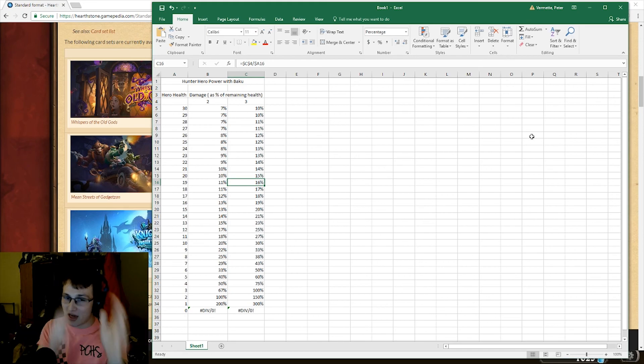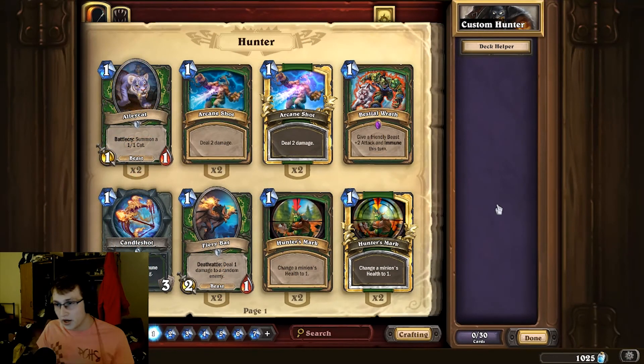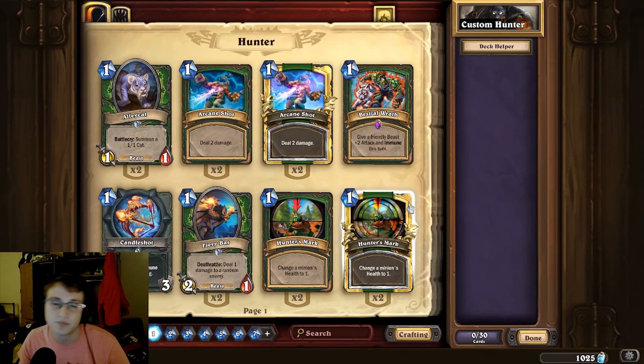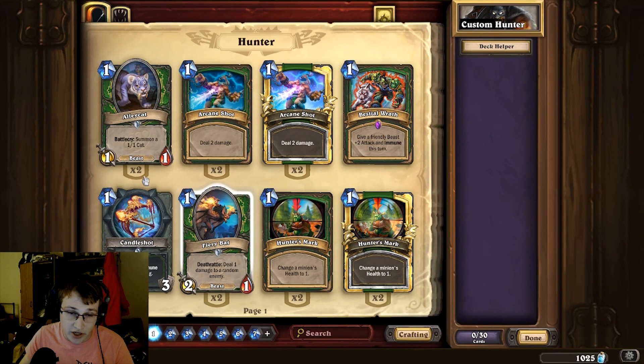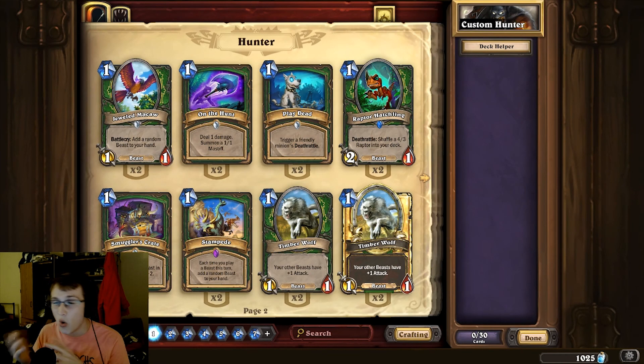Now that we've seen this math, I'm going to show you guys the cards that would actually go into this deck right now, and some of the flex spots you might see. Of course, it's hard to make predictions without seeing all the cards from the Witchwood, but since Face Hunter has been pretty standard since it came out, we can make some pretty strong predictions. Here we are in the deck creation screen — I just selected Hunter. Worth noting that Alley Cat and Firebat are rotating out, so you can't play those in your deck. However, you can play things like Candleshod, which were in the original deck — it's a pretty okay replacement to Glaive Zooka. Jeweled Macaw and Raptor Hatchling are fair game, although Raptor Hatchling is pretty bad.